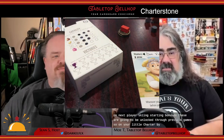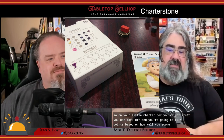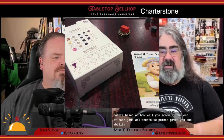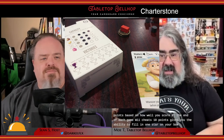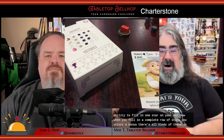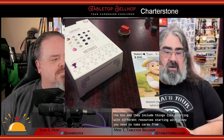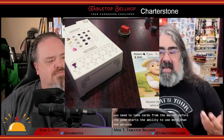Next, players gain starting bonuses unlocked through previous games. On your little charter box, you've got stuff you can mark off, and you earn points based on how well you score at the end of each game — each 10 points gives you the ability to fill in one star on your box. When you fill in a complete row of stars, you unlock a bonus. These include things like starting with different resources, starting with money, getting to take cards from the market before the game starts, the ability to use more than one persona, and more.